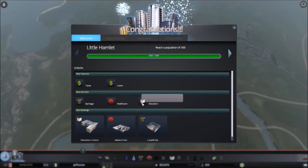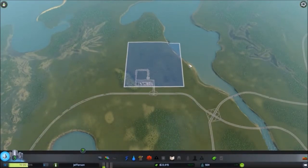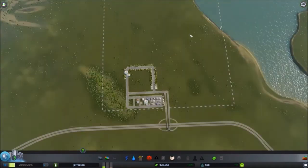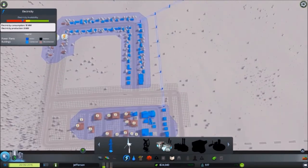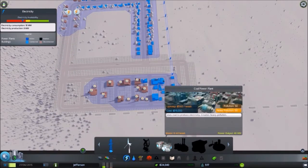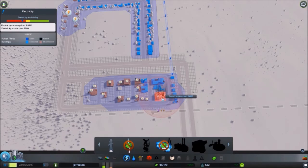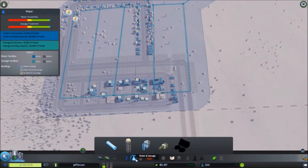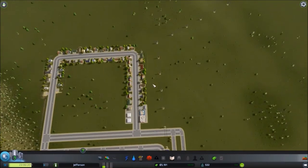We've hit 500. So we have garbage, healthcare, and education that needs to go in now. Let's slow it back down to one. You can pause the game with the space bar, and one, two, and three speeds it up. We have a power shortage. Do we want to come in with a coal plant? They're really expensive and they end up not producing enough for a small city. We'll get one in — we'll have all of the power supplies powering the city. Water is good. He will power all those guys and send power into the system that way.